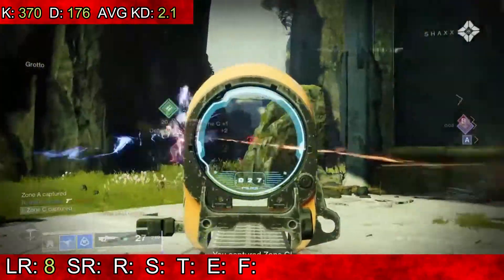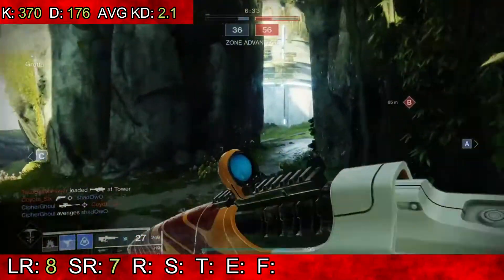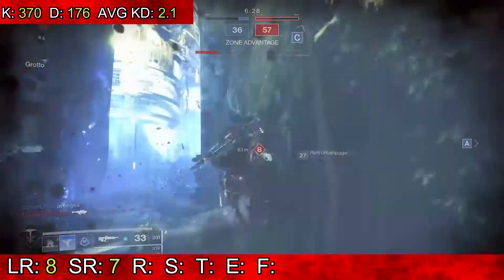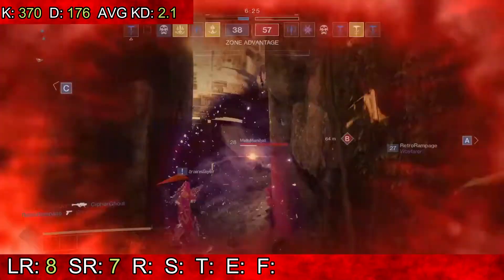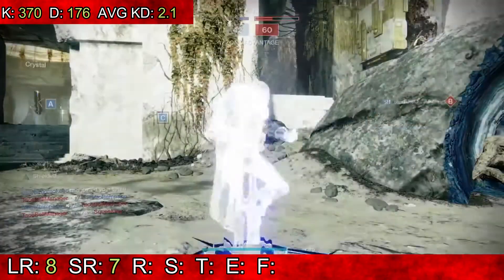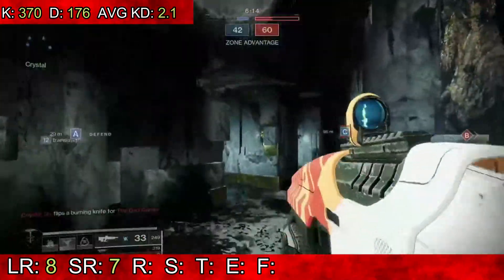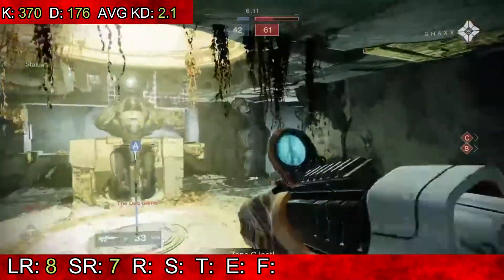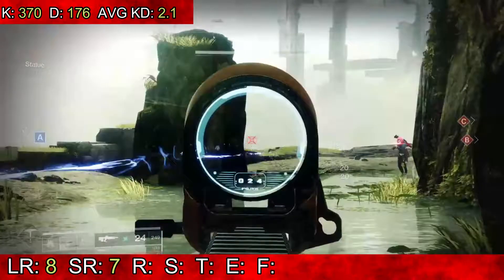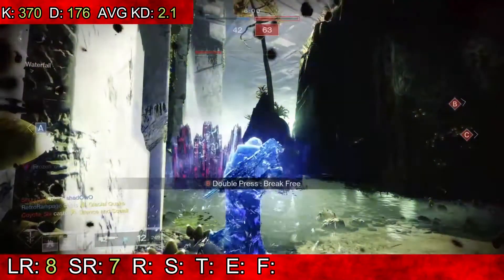Moving on to short range — it was okay. I'm going to give it a 7 for short range, because it was particularly easy to hip fire. My roll only had armor piercing, Firmly Planted, and Rangefinder, so Rangefinder probably affected the range. I did have times where I unscoped and just hip fired and got kills, so it's not a terrible weapon for short range — not ideal, but definitely not bad.